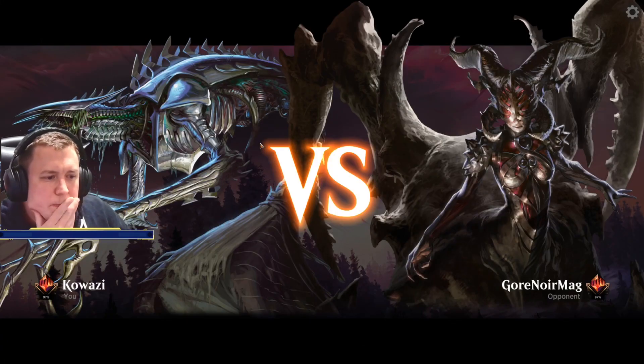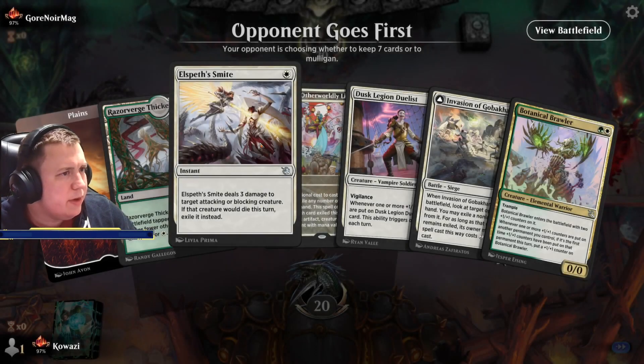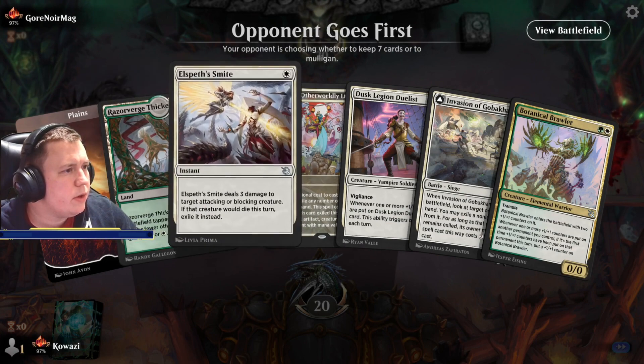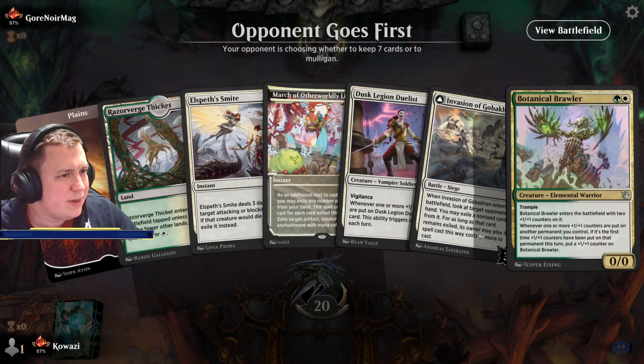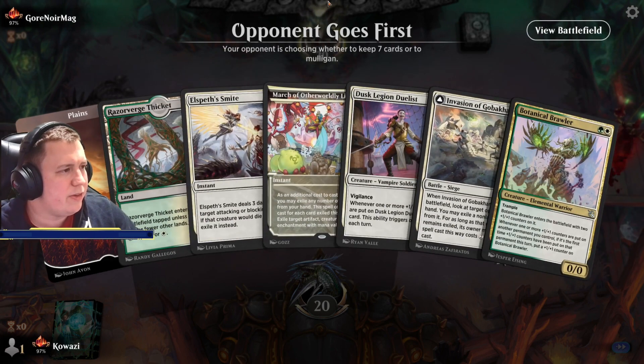Let's try again — different person this time. We've got our anti-Mono Red tech in Elspeth's Smite, anti-control tech, a Brawler, and a Duelist. We need something to put counters on stuff, but that's what the rest of our deck does.